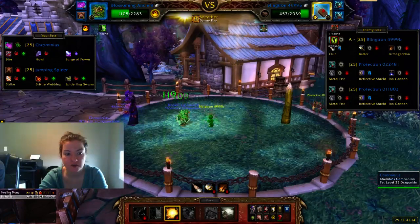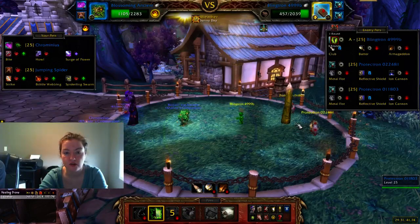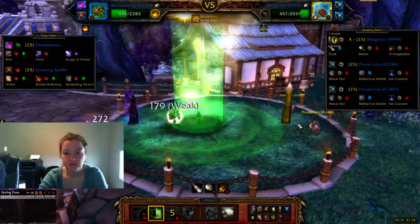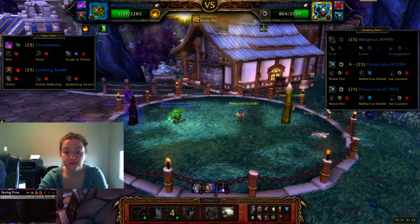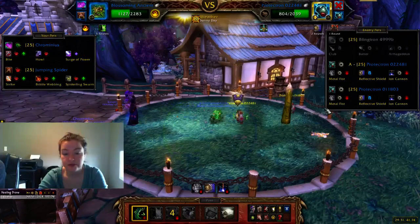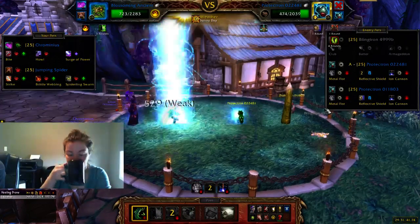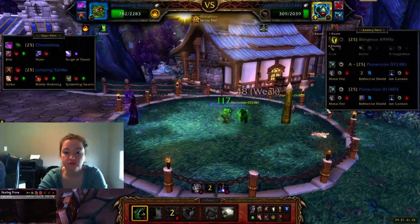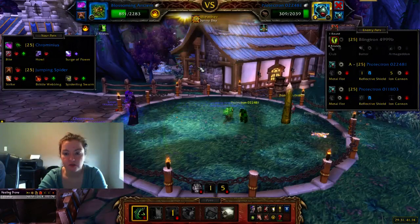You can see Sunlight only hit the front guy for 90-something, but it hit everything else for like 222 and 333 — it's crazy strong. Then you're going to Photosynthesize again. He did the Armageddon move, which negates his failsafe, which is fine. You get double the health back if it's Sunny Day, which is another reason why we want to make sure we keep Sunlight up.